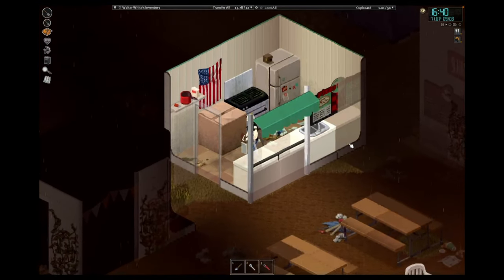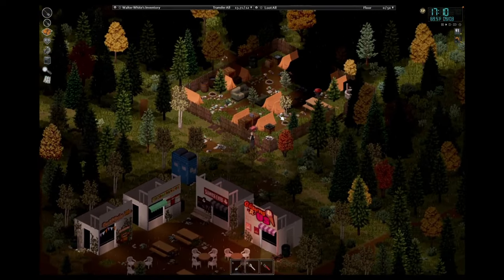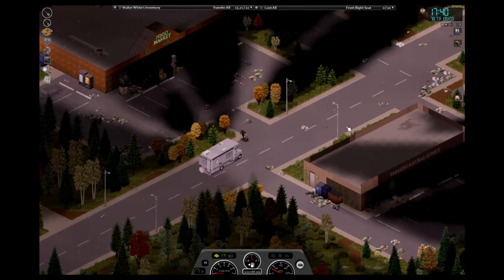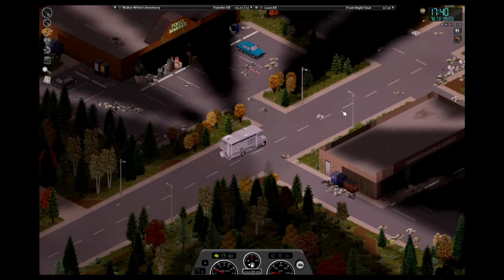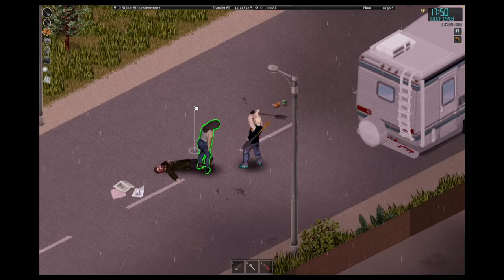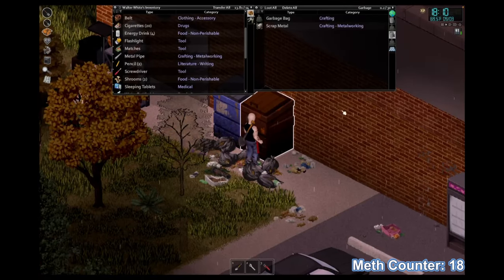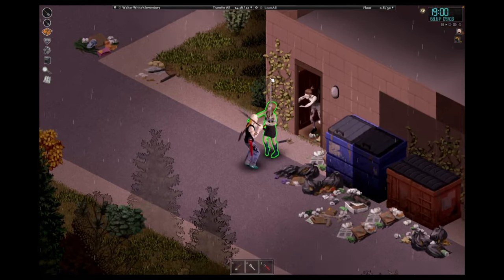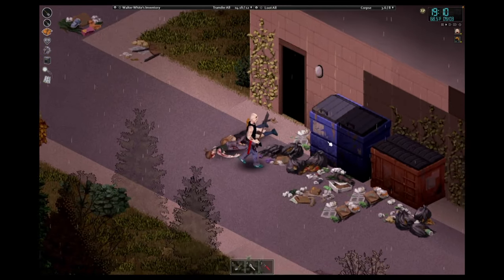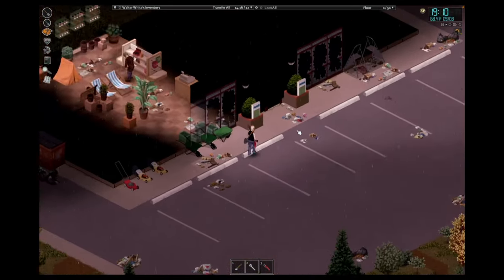That tends to be a hotspot for meth. Nothing in here. Interesting items to find in a food store, but not quite what we're looking for. Nothing in there either. There does appear to be a little camping area around here, so let's see what's around there. Anything in here? Doesn't look like it. Farming supplies. We're going to park up around here and inspect the shopping area. Oh, some oxy — again, it's not our meth but we take it. Someone's been here before us.